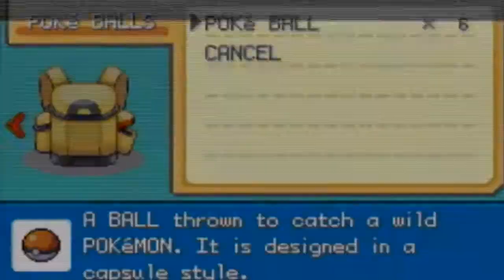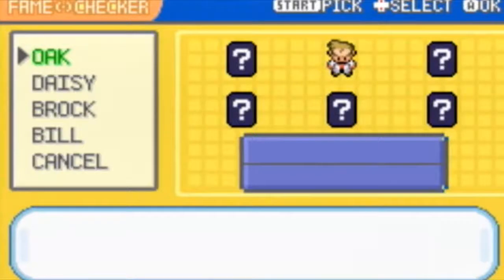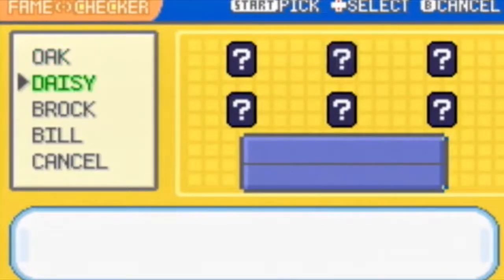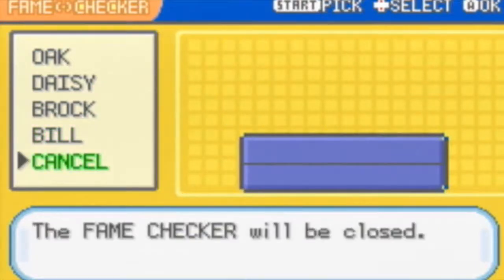So if you check the Fame Checker — you go in here, go down and select it. You have Oak, Daisy, Brock, and Phil.